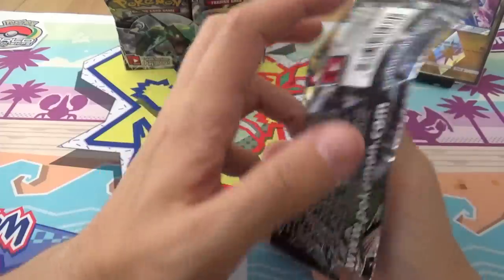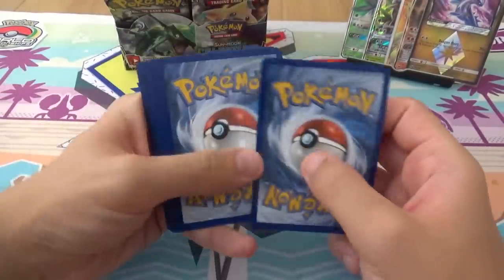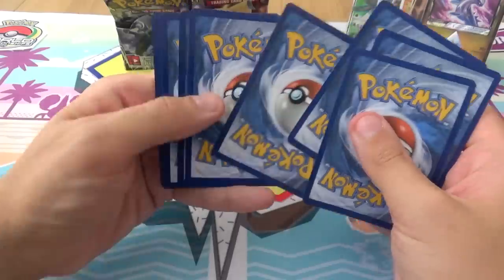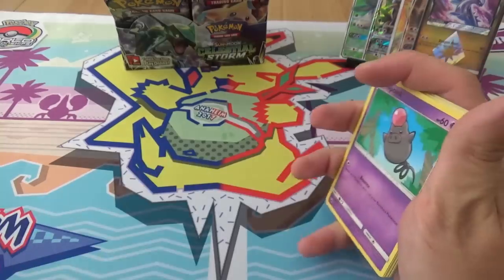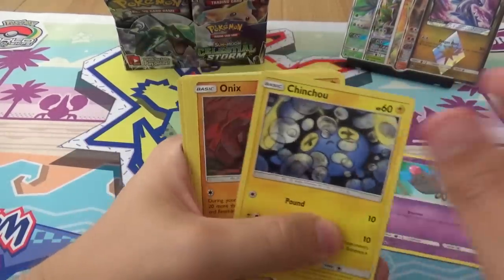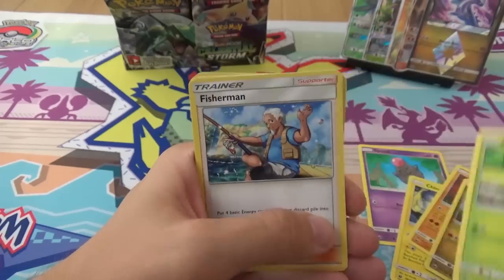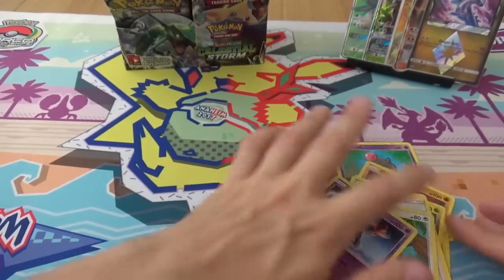I'm not drinking. But I'm expecting this to be my worst box ever, to be honest with you. We have Spoink, Chinchao, Onyx, Bagon, Bellsprout, Fisherman, Cupidar, Kecleon, Reverse Super Scoop Up, and a Deoxys Speed Form.